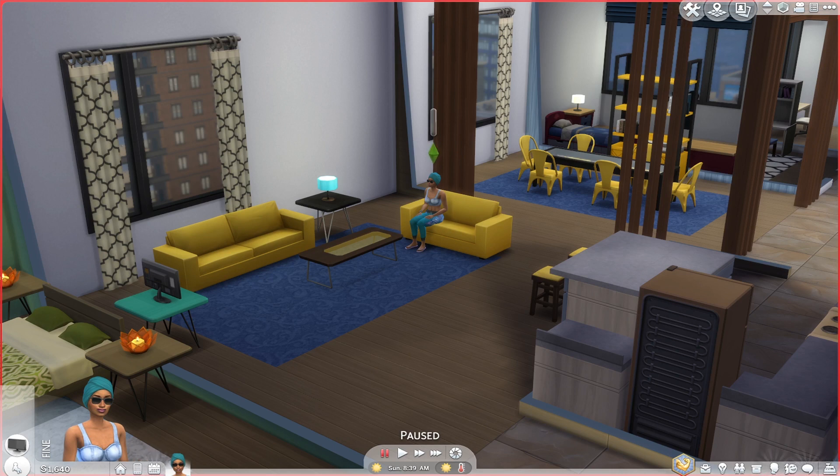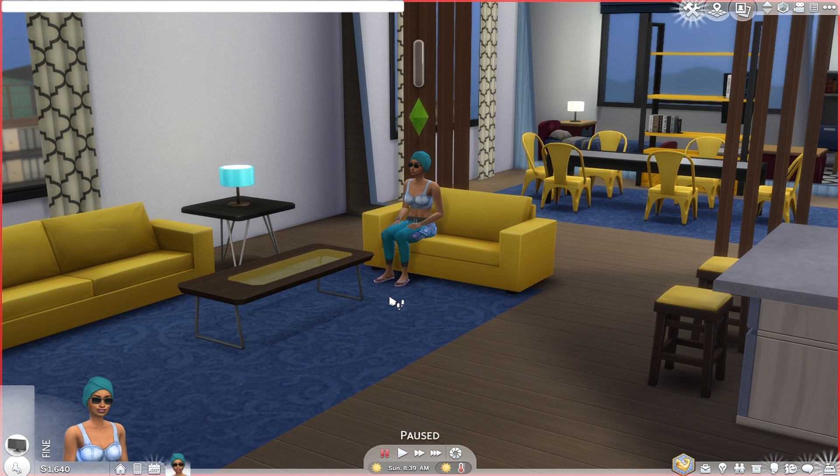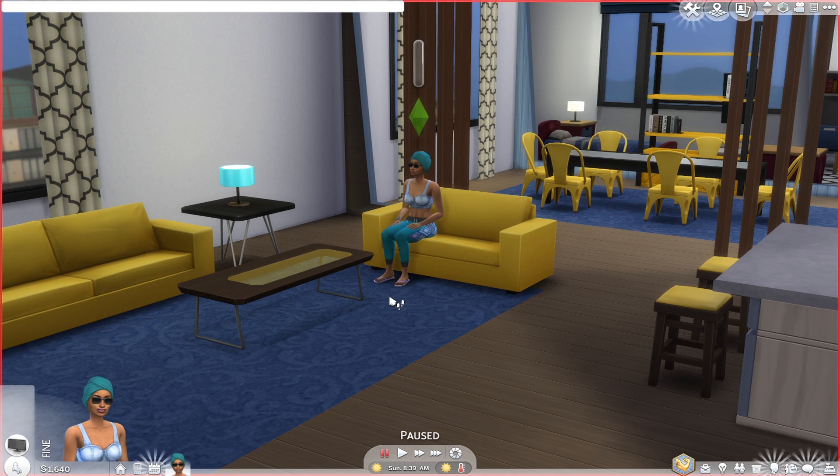As you can see I already have my Sims game open and we have this pretty lady sitting on the couch. Let's say we want to level up a specific skill — we're just going to hit Ctrl+Shift+C and it's going to open up this cheat bar or command bar. Keep in mind if you have only the base game you are only able to level up or max out skills included in the base game, but if you want to level up a skill from a certain pack you have to own that pack. Also note that leveling up skills is applicable for all ages except babies.